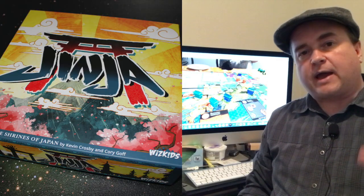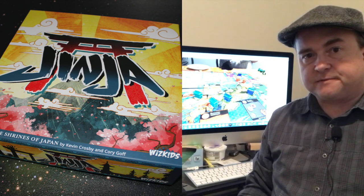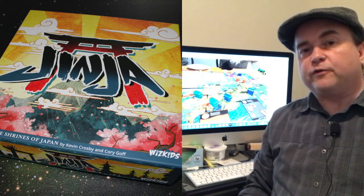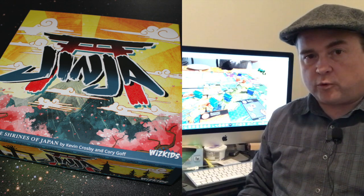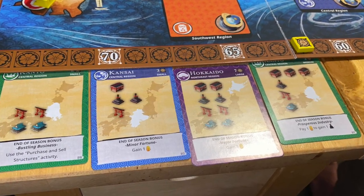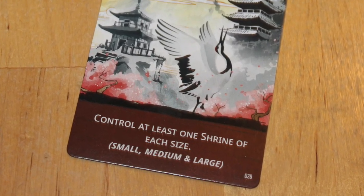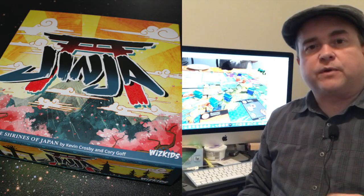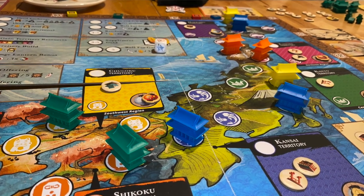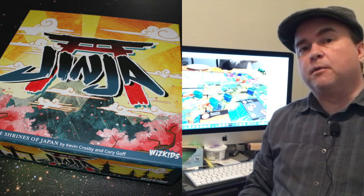For every five tokens you have — structure resources and gold in any combination — you get two honor points. If you still have any fox tokens left over at the end of the game, they are worth three honor points each. The shrines, depending on whether they're small, medium, or large, give you three, five, or seven honor points. You then reveal your omakuji cards, which give you additional honor points if you've built shrines in certain places or done specific things around the board. Finally, whoever has the most shrines in a specific region gains eight honor points. Total it all up, and whoever has the most honor points wins Jinja!